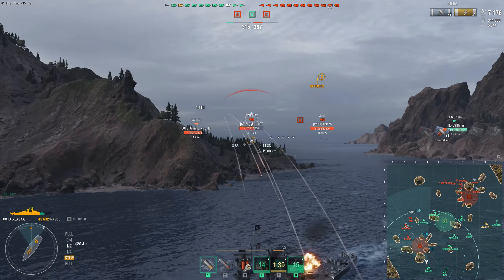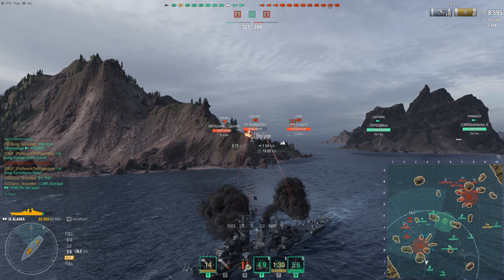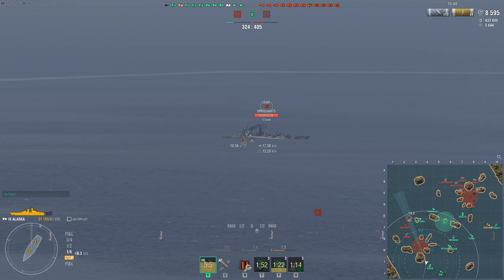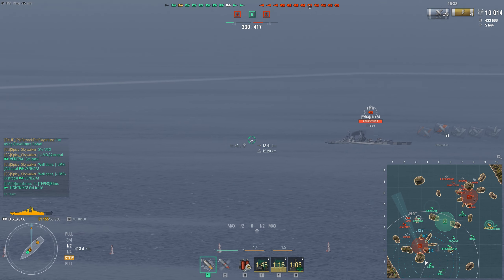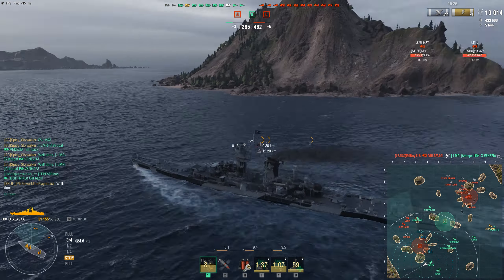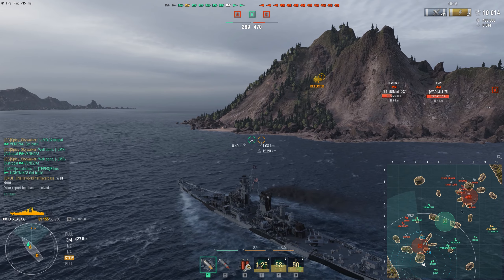Without a friendly DD in the north, our ships there will probably be running away from the Öland and the Kitakaze all game — except for our Venezia, which is yoloing into the majority of the enemy fleet. So we need to take advantage of the fewer numbers that the enemies send to the south and initiate a counter push. Our remaining DDs are playing pretty aggressively; it looks like our Lightning is about to rush the enemy Lenin, which is probably not the play this early in the game.